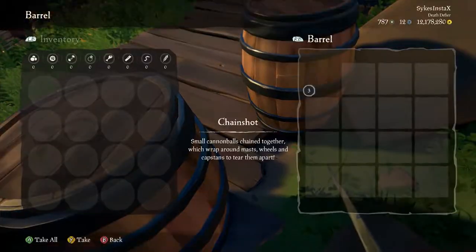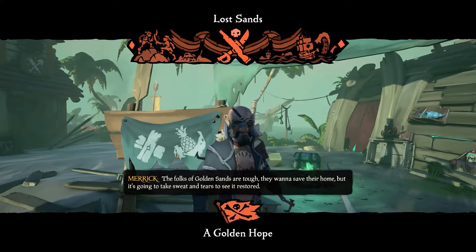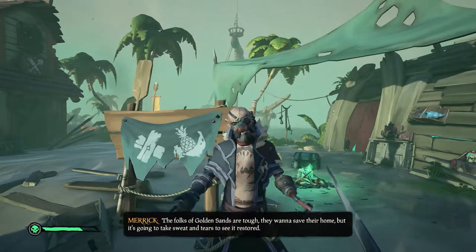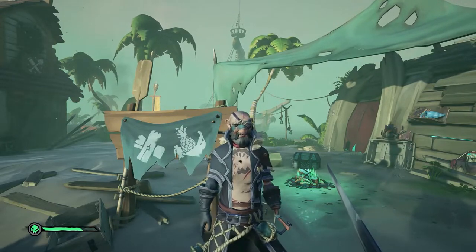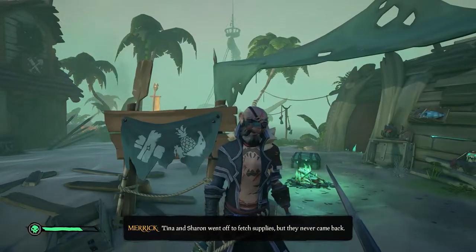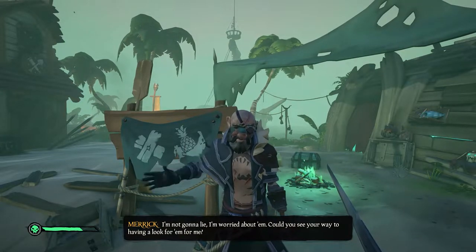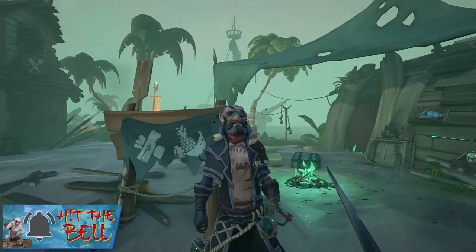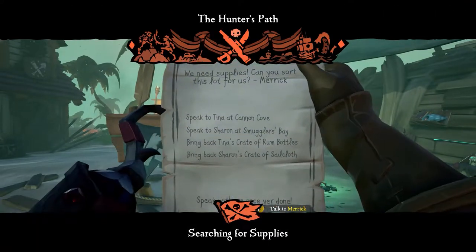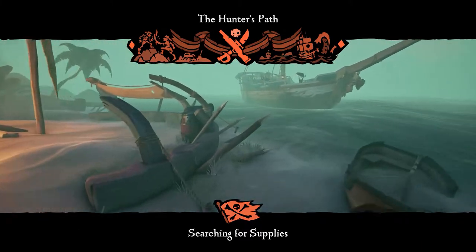For this video I'm going to walk you through the Hunter's Path first and then the Servant's Path. Once you've selected the Hunter's Path, Larina will direct you to head over to Golden Sands and speak to Merrick. You will need to head to the Gold Hoarder's tent on the west side of the island. Merrick will explain that he sent Tina and Sharon away to find supplies but they have yet to return, and he has tasked you to find them. You will be issued a note telling you Sharon is on Smugglers Bay and Tina is on Cannon Cove.